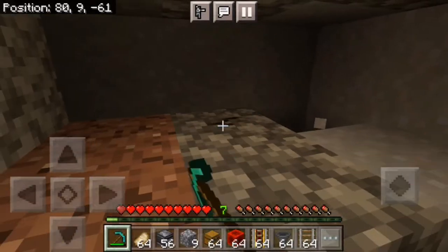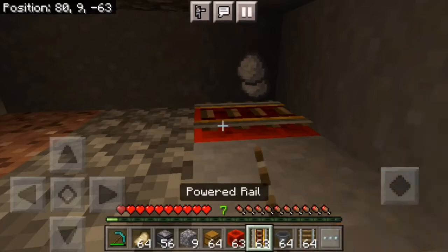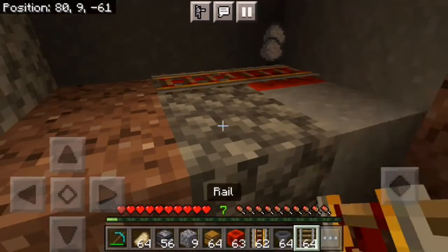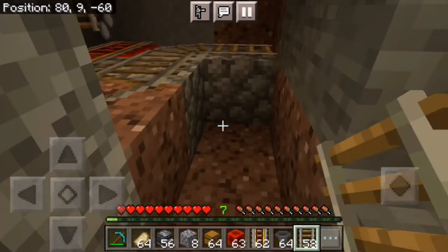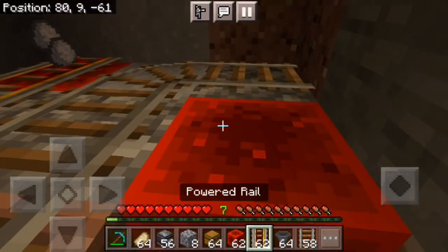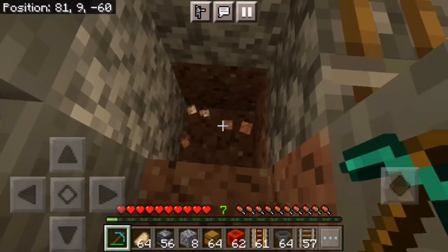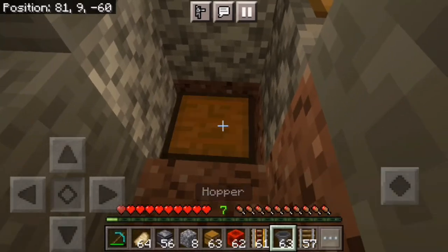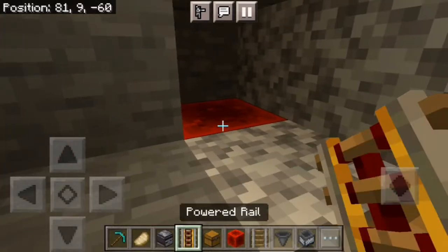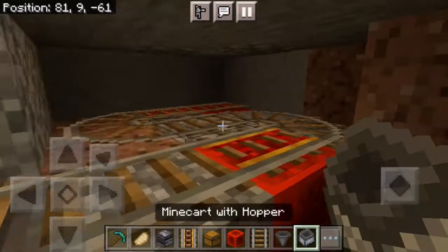Then you want some powered rails right here, and you just need something to power it — for me, just a redstone block. It's going to go over here, over here, around these corners, over here, redstone block, another powered rail. Then you just want to have a chest, or like a double chest — your choice — and then a hopper right there, and another powered rail. And boom, you can just place it down.